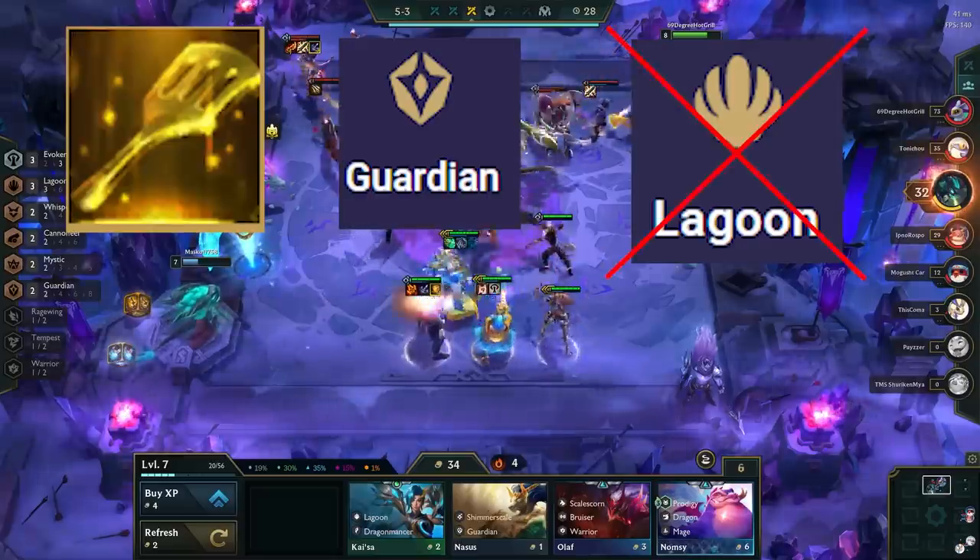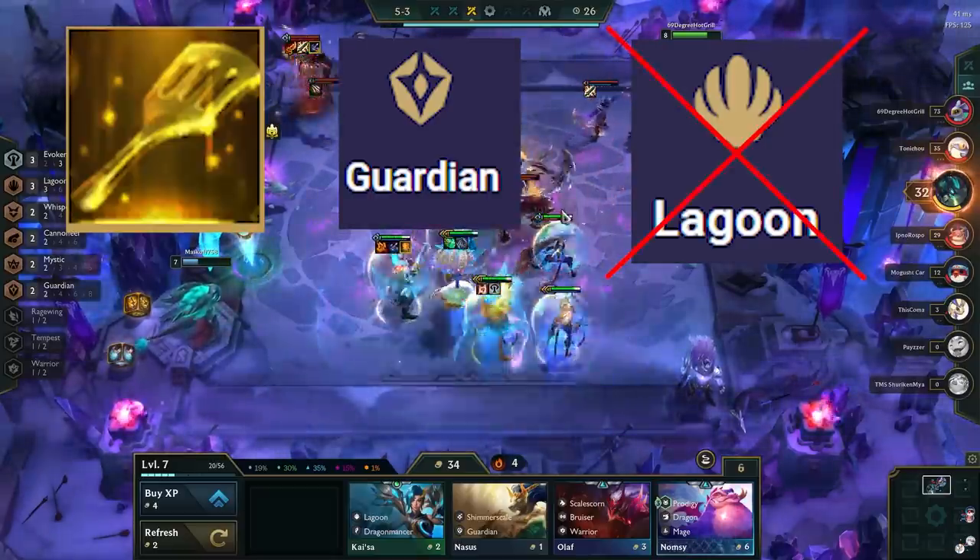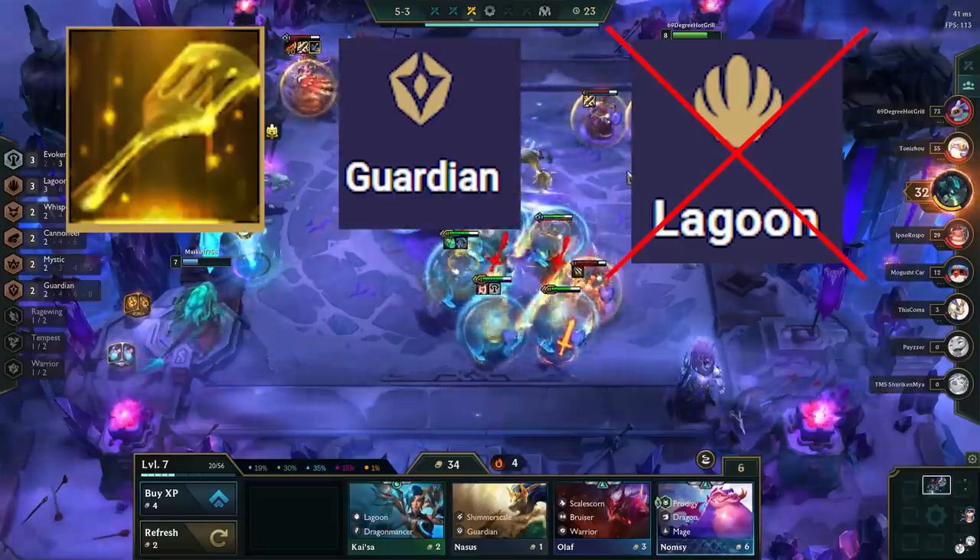Lagoon Spat is a bait, as you never want to go for 6 Lagoon in this comp, so if you can't build a Guardian Spat, it will end up being a dead spatula.